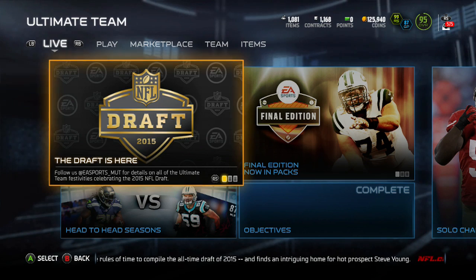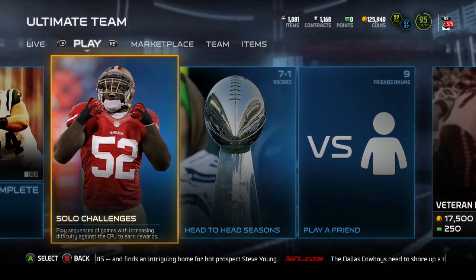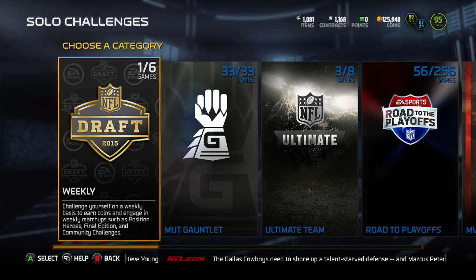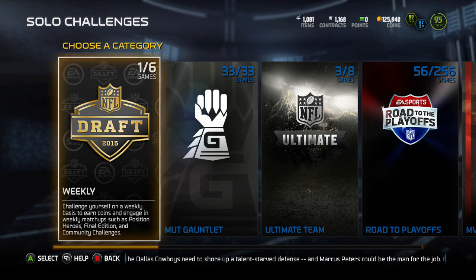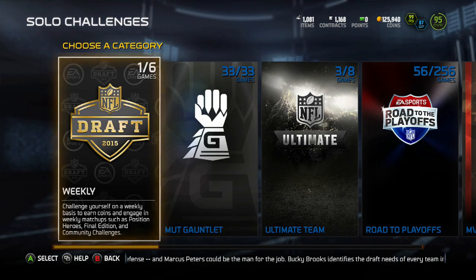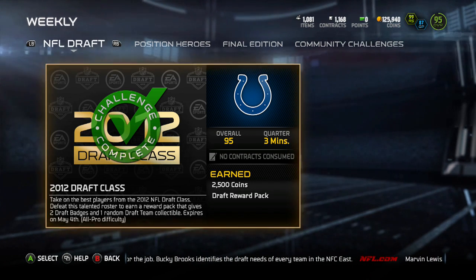They just released the draft information for MUT. You can go on their website and they have a whole explanation of it, but basically what you need is all 32 team draft collectibles — you get those from doing solo challenges and getting them in packs. You also need draft badges, which you can only get by doing solo challenges and opening those in packs as well. You also get a couple each day.